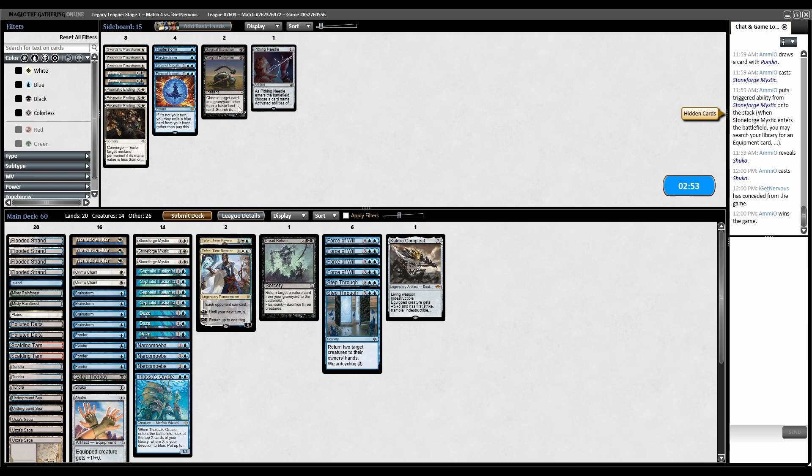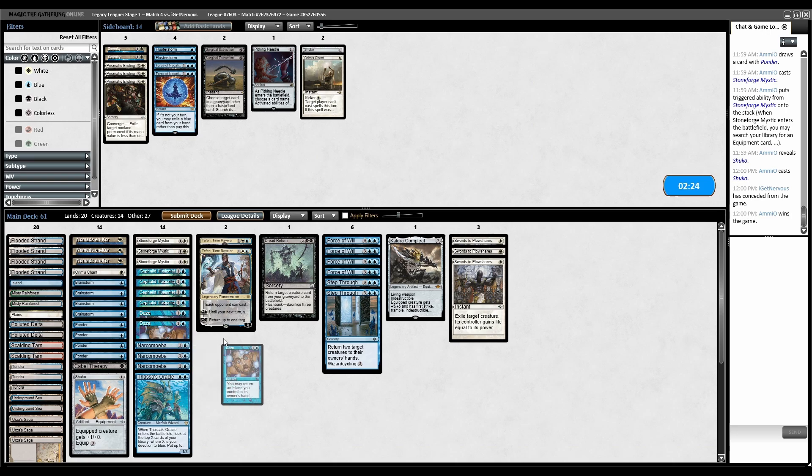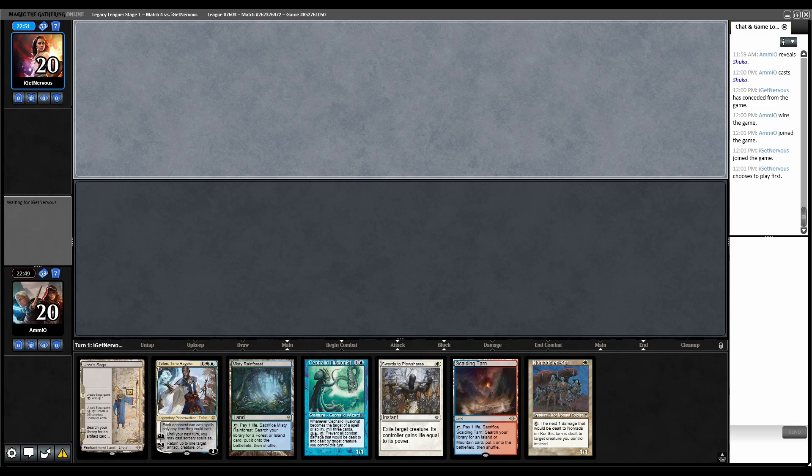Presumably Grixis Delver. Swords to kill their guys, and maybe Flusterstorm to get through their counterspells — but we can already get through their counterspells with Orym's Chant, Cabal Therapy, Faerie. So probably just Swords in, one Shuko out, one Orym's Chant out, one Daze. Turn two kill if they don't interact, and we have Urza's Saga — this hand's good.